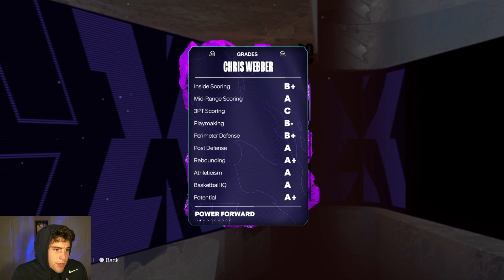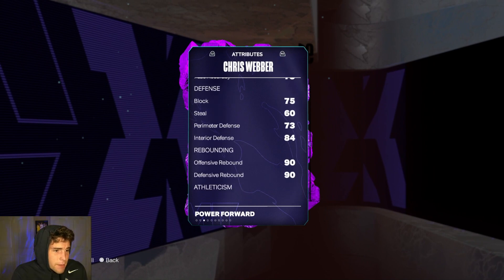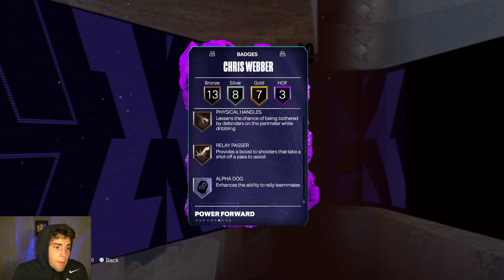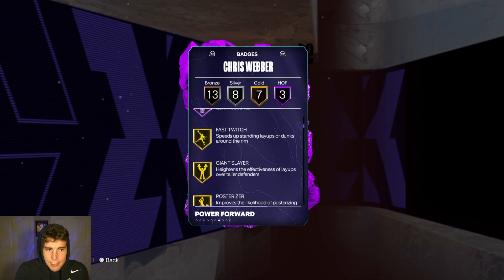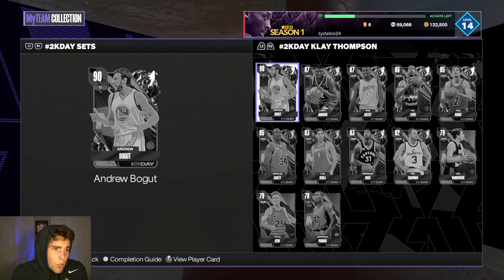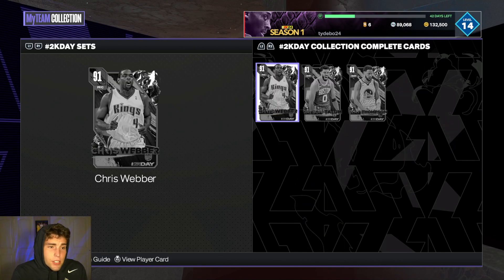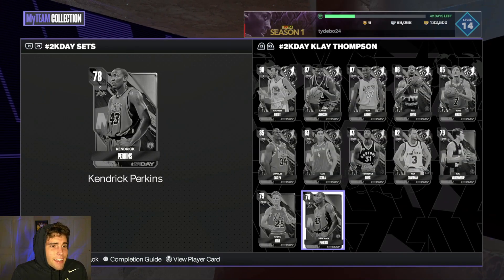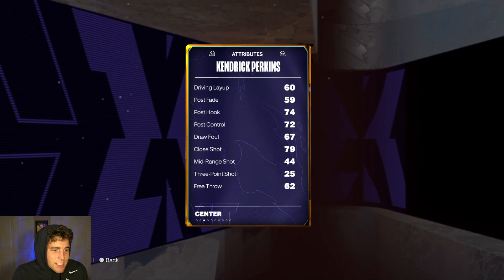Those guys all lock in for Chris Webber — 6'10', 73 ball handling, decent speed, decent lateral quickness. Am I higher on Chris Webber than Jason Tatum? It's Jason Tatum and it's not particularly close. If you're locking in between Jason Tatum and Chris Webber, definitely go Jason Tatum.